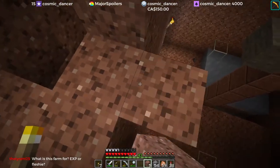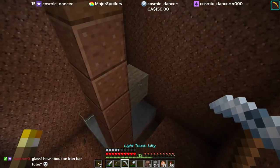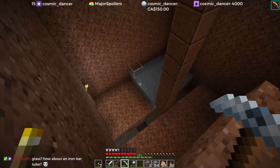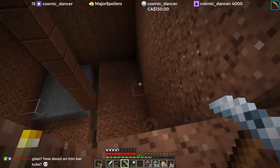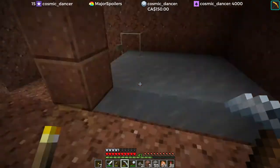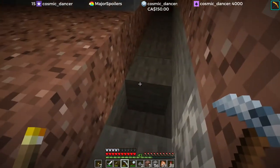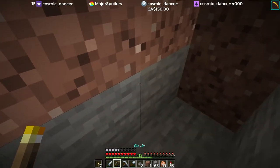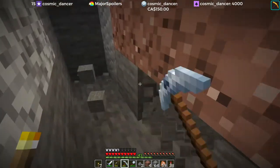For now I'm going to come over here and get rid of these blocks. So this is the inside of the meat farm so far. It's real pink. And while we're down here, we can maybe take this stuff out too. All of this is going to have to be ice as well.